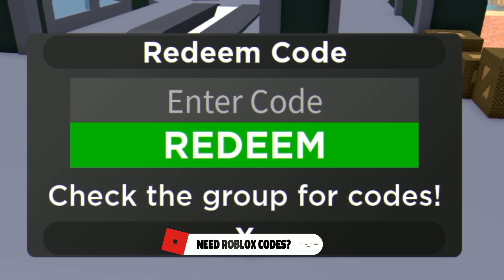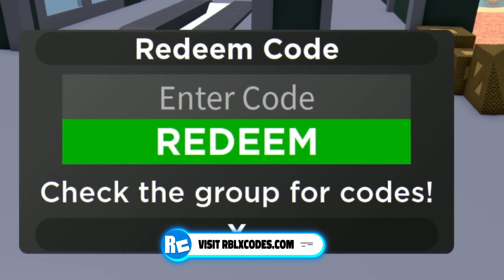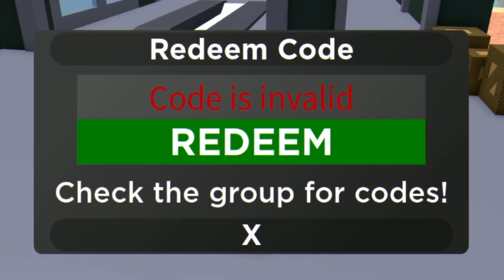Moving on, the next code is 'skins' — as you can see on screen. This one gives us 500,000 cash, which is awesome.